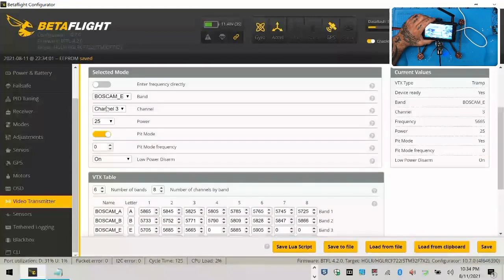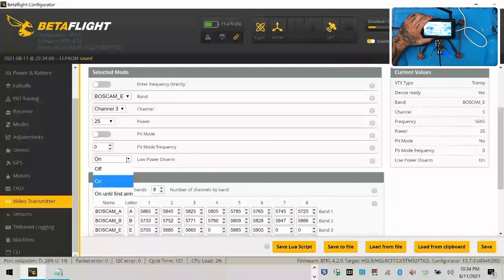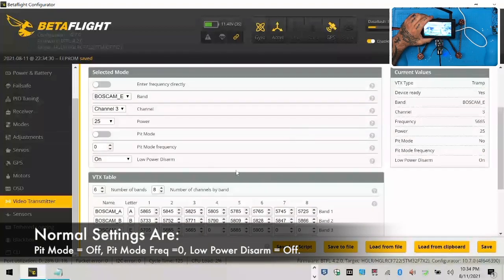So what's happening is it's flipping into pit mode, and I'm stuck in pit mode. So let me go ahead and disable pit mode and save the setting. I'm bringing it out of pit mode. Excellent. And that's the only problem he had.